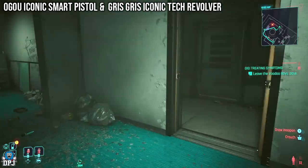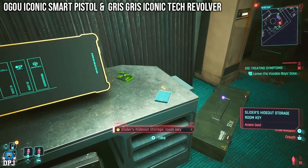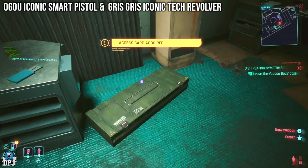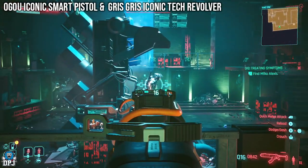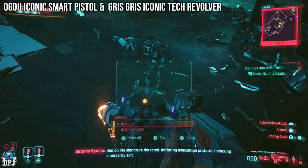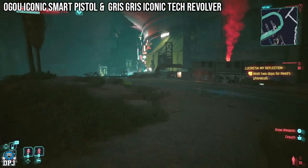Slider is part of the next mission after La Cretien and My Reflection, called The Damned. So upon grabbing the key, continue the gig — about two thirds of the way through you come to a room where you take on a robot, the R Mark II. It's an awesome battle, and upon taking out this robot, on his body you will find the Ogoru iconic weapon. Finish the gig, then skip time to get Reed's phone call.